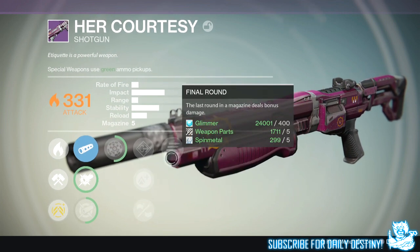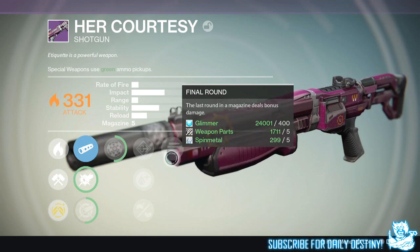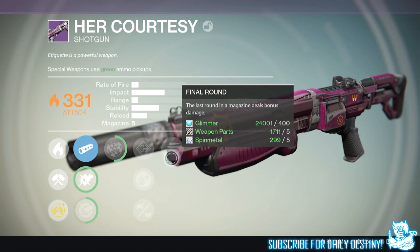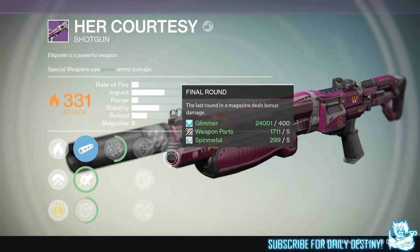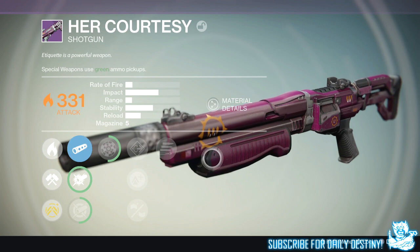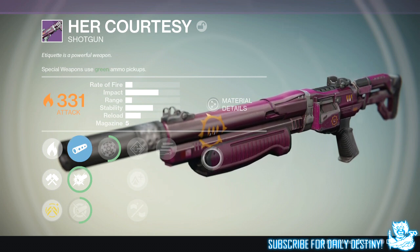Smallbore will take the magazine size down to about three, which is okay when you have Final Round — the last round in the magazine deals bonus damage — which works well with any weapon that has a low magazine. I'm actually liking this weapon; I'm not even going to bother reforging it. I think its mods are probably as good as I'll get, and I don't really want to waste my motes of light.